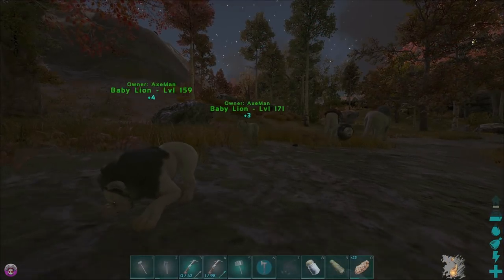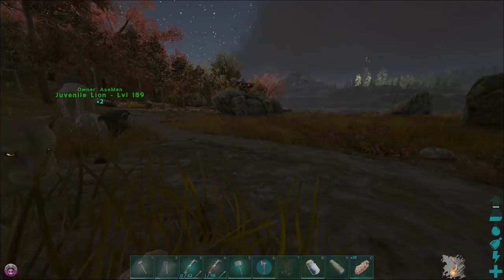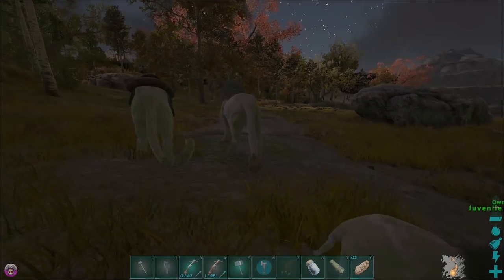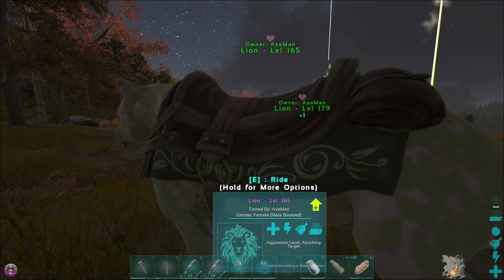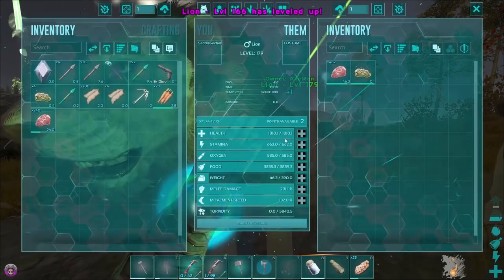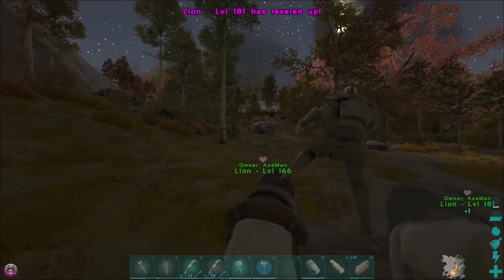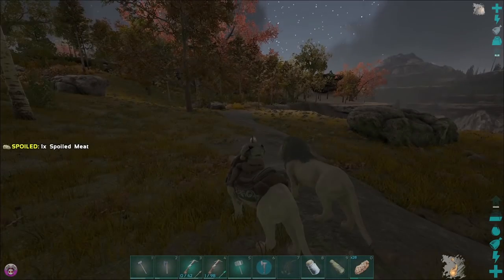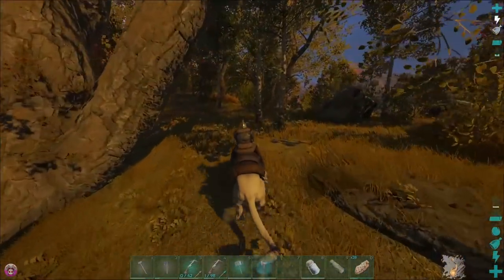We've got three babies: a 171 female, a 159 male, and a 189 male - they're going to be my breeders and my new dudes. We're going to take mother and father to see what this hydra is about. The lions don't need saddles to ride - awesome. Let's go protect the kids and head to the hydra. We've got to try not to fight in the water.